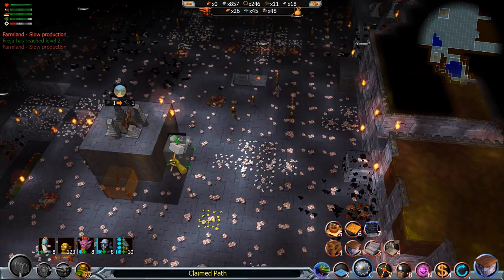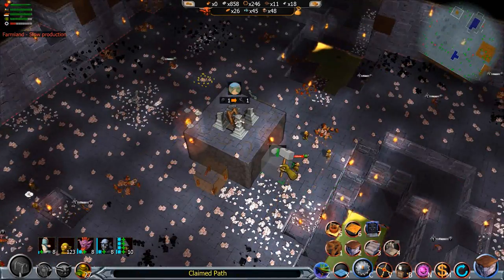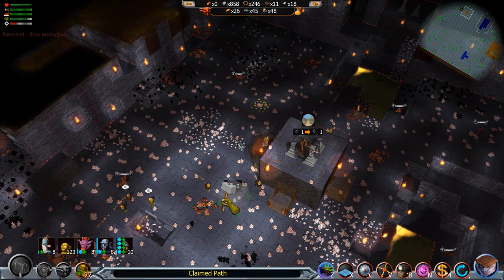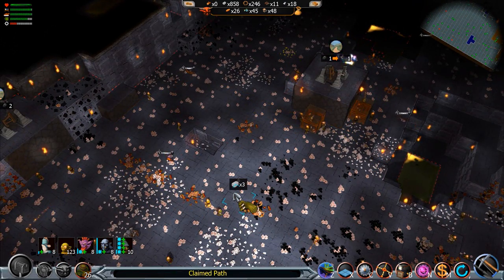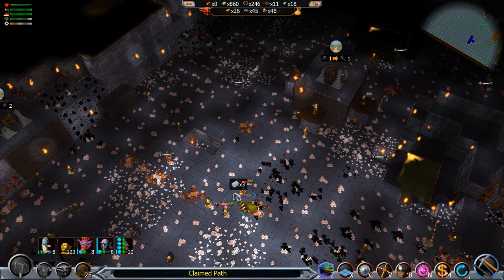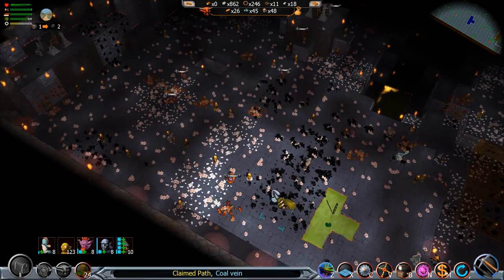So we're going to plop down a block there, and a block there. We'll make kind of a pyramid out of this thing. I think that'll be fine. And there should be a lot of wood that we can gather already from this. So we're going to kind of let them dig out on their own for a while right now. And clear everything back. Hopefully our storage is enough.